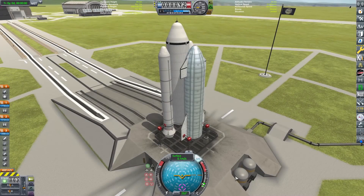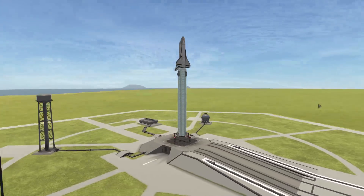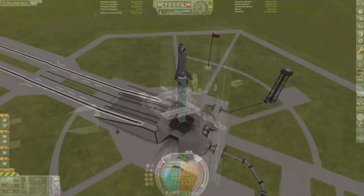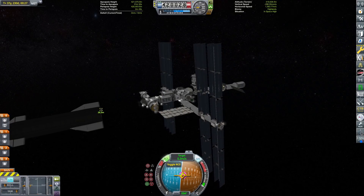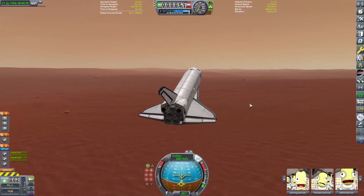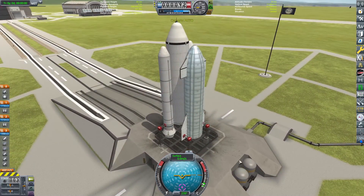Hello! In today's video, we have put a Starship on a Space Shuttle stack, and a Space Shuttle on a Super Heavy. We're going to resupply the ISS with the Starship, and use the Space Shuttle to go to Duna and back. We're doing a good old switcheroo mission today, crossfading between the two different vehicles during the course of the video.